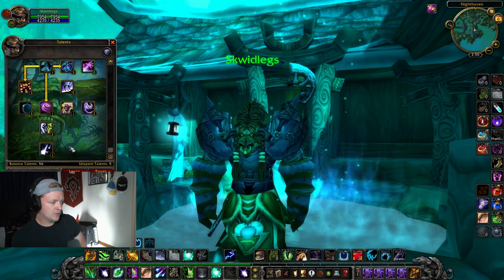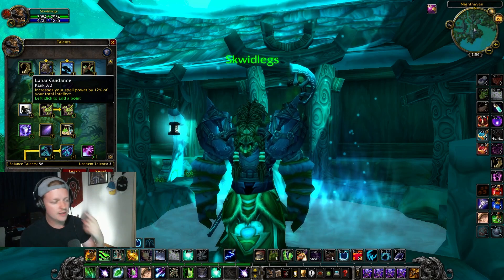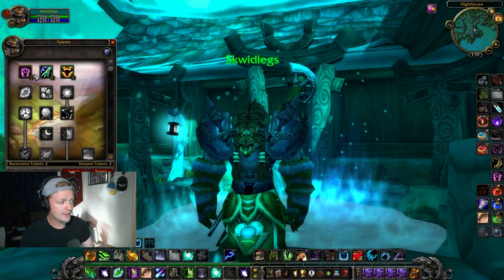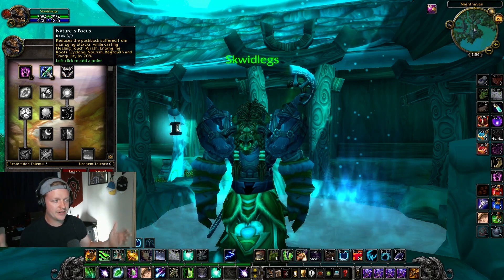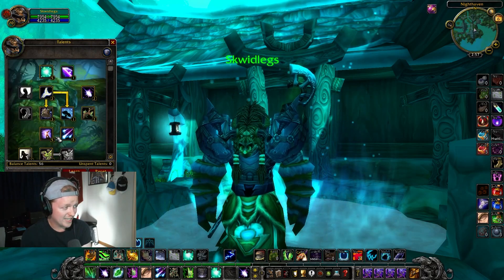That leaves us with 5 talents. I'm grabbing Improved Mark — a lot of Boomkin relies on stats. Lunar Guidance and Improved Moonkin do extra spell damage from Spirit and Intellect, which is huge. Grabbing extra stats here is great. For the last 3, I'm grabbing Nature's Focus. That is going to be a 56/0/5 build for Boomkin.